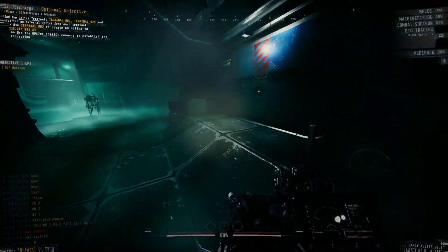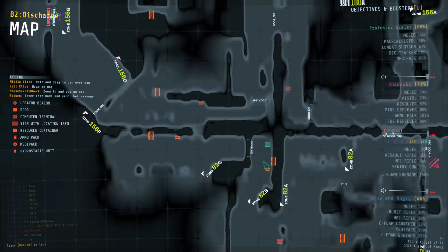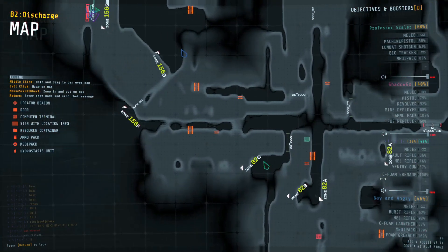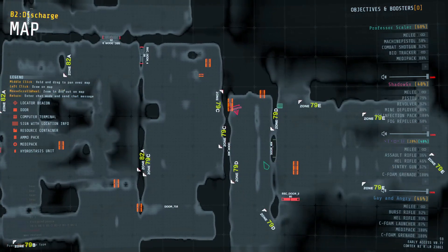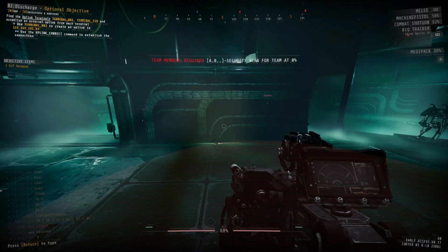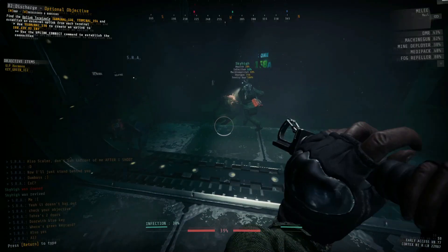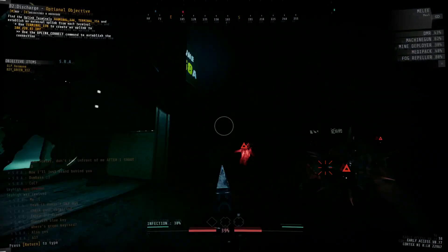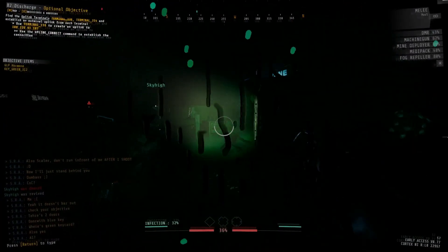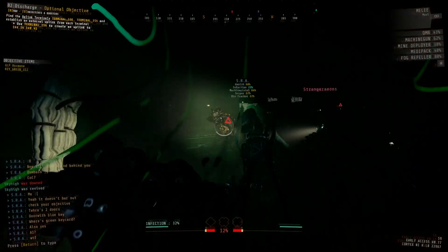Once this uplink is finished, query where your second terminal is, as it could be in zone 157 or 158, both of which require a key card to get into. Figure out which one you need, go to the respective security door, find what key card you need, and go find it if you haven't already. Both zone 157 and 158 are full team scans, so once you have your key card and do the scan, you can head in. Both zones are very similar - they both have two uplink terminals each with very similar positioning.